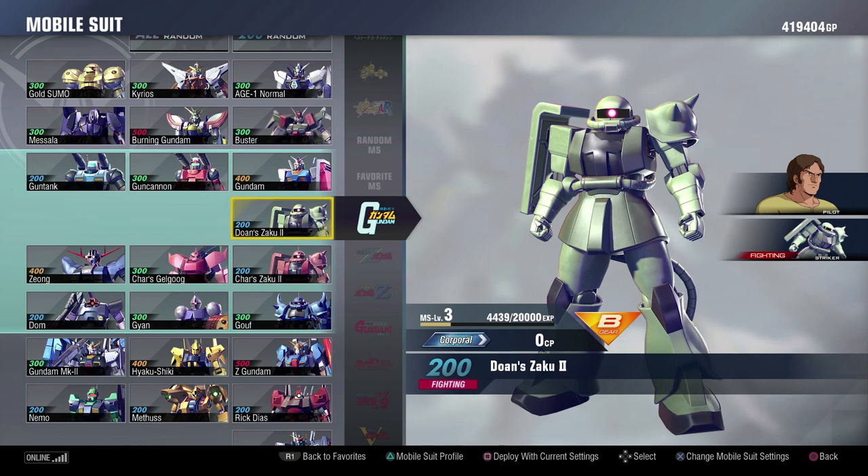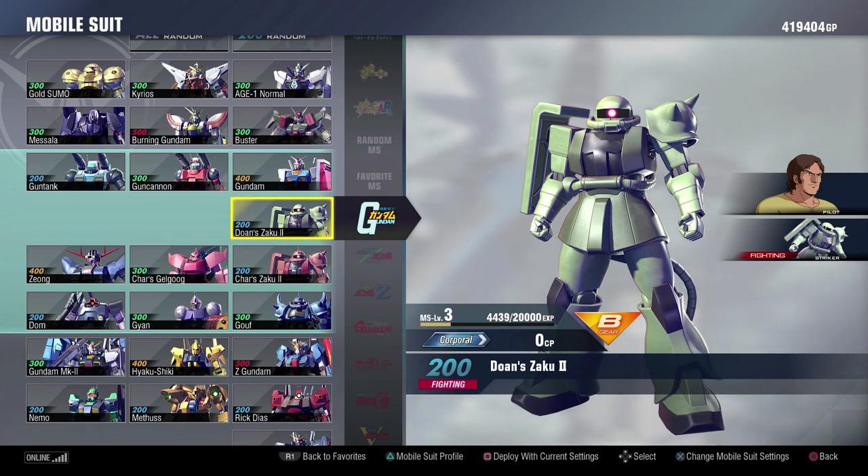Joe and Zaku is another one of those 200s that does a crazy high amount of damage. Very, very fun. Not great on range, but the melee is very nice and has a very unique moveset among the suits in this game, which is really cool.